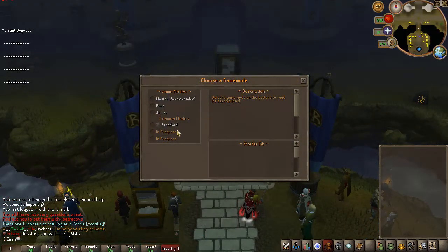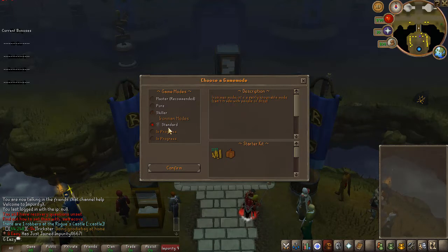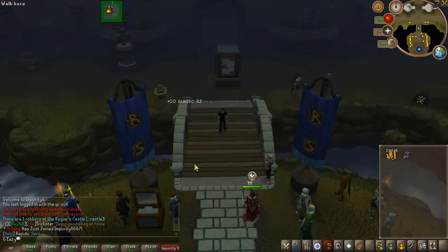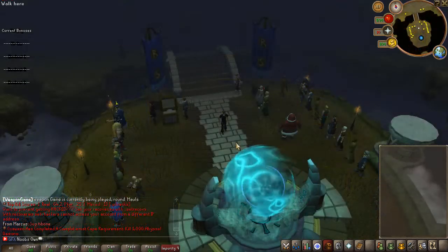When first creating an account you can pick your game mode by clicking on the icons. You get a description for each — there's a master setup, a pure setup, and a skillet setup. For Ironman mode there's currently only the standard Ironman, but they will be adding hardcore and ultimate Ironman pretty soon. Most people just take the master one.